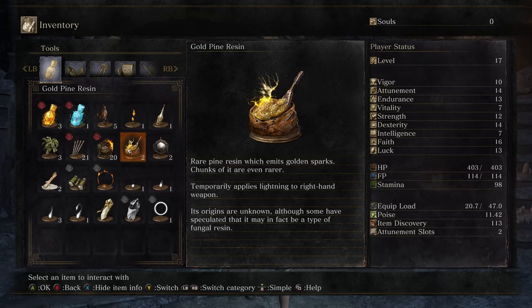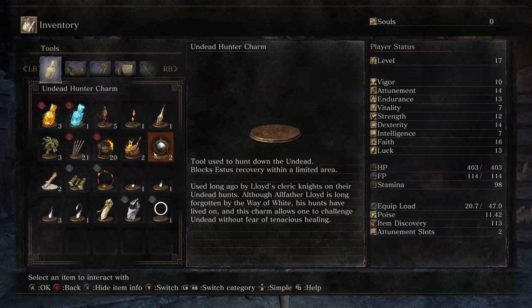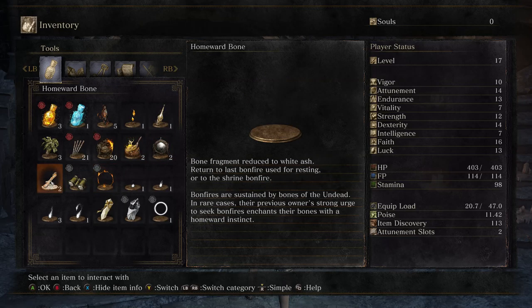Gold Pine Resin: 'A rare pine resin which emits golden sparks. Chunks of it are even rarer. Temporarily applies lightning to right-hand weapon. Its origins are unknown, although some have speculated that it may in fact be a type of fungal resin.' And then the Lothric Talisman I went over. Homeward Bone — oh, I have Homeward Bones! A viewer was complaining I didn't have Homeward Bones.